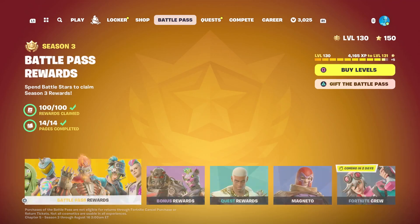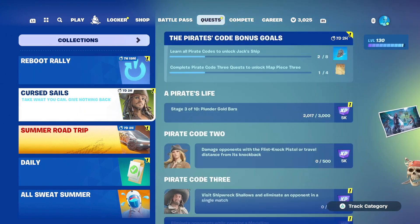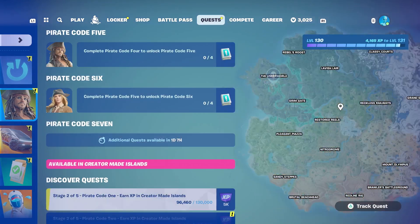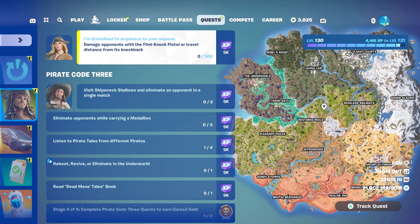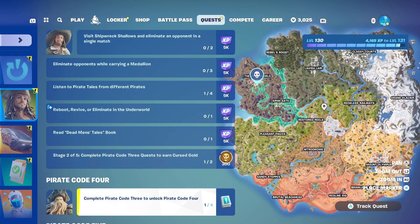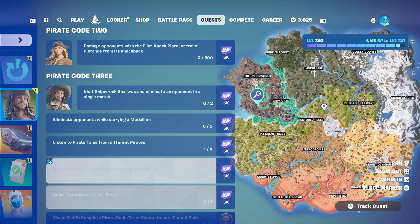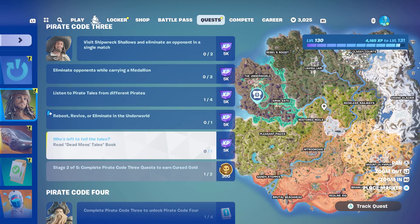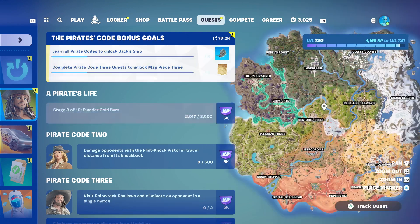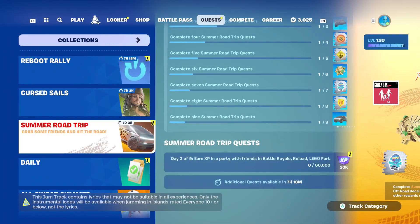Let's head on over to Quests. We got the Curse Sails — that's all still available. How far are we? We're up to Code 6 has been released, so I'm still behind on these. I'm only unlocked up to Pirate Code 3 so far. But to be honest, I wasn't even looking when I was playing — I said earlier I played with a couple of my sons and one of their friends — and I was still getting them done. So they're pretty much straightforward.